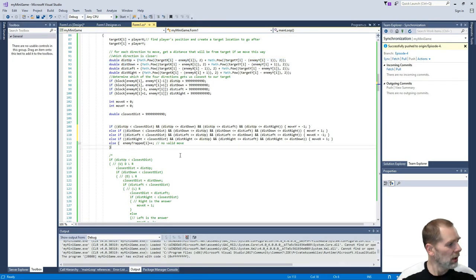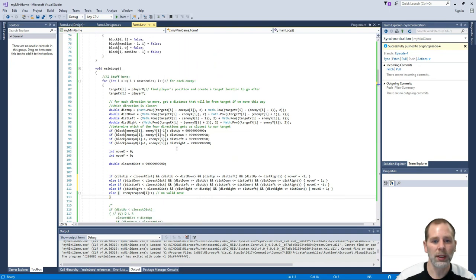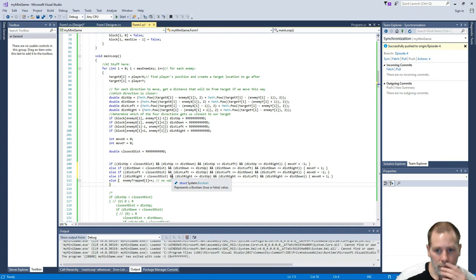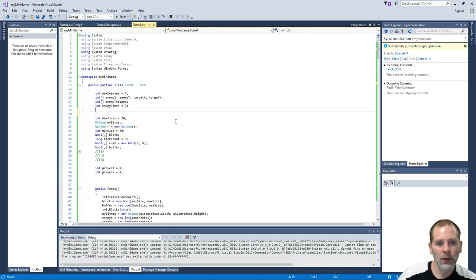For right now that's fine - it doesn't need to be super perfect. We want them to be kind of dumb. We don't want them to just completely converge on the player. We want them to be kind of challenging but not super ridiculous. So the next thing we want to do is add in a variable to make them travel in a straight line.